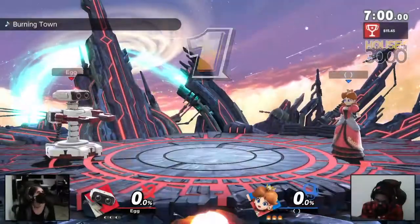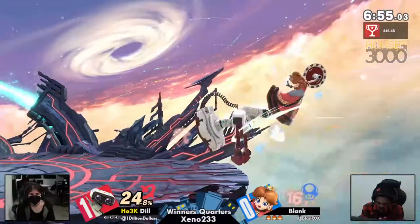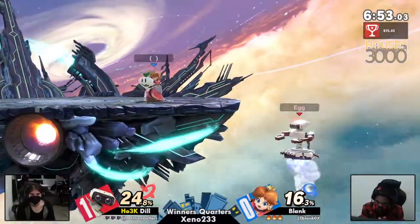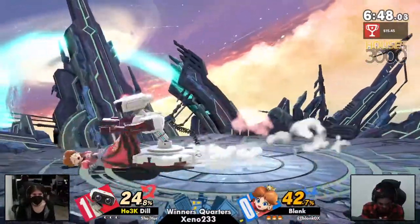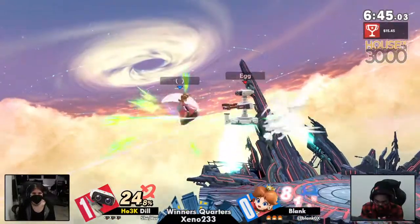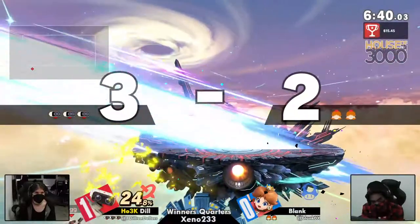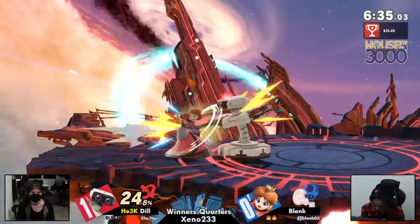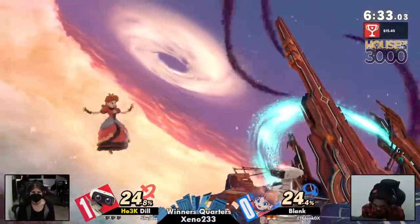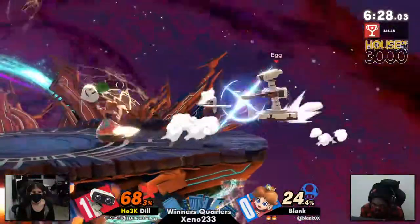Blank deciding that maybe that was not a very fun matchup, going back to the comfort pick. Maybe the matchup's better - we got Daisy on the screen. Not going to get edgeguarded as easily. The princesses have a bit more leniency. We're already seeing Blank throw out the float but a little bit early - that's going to be an arm rotor. These item players are going to be a little more skilled with their opponent's items than someone who doesn't play a character with items.